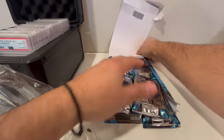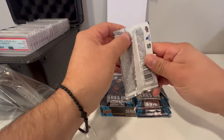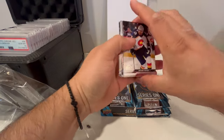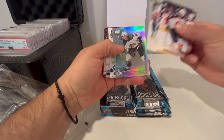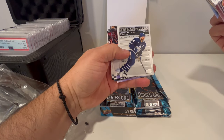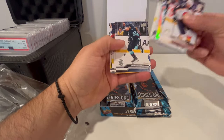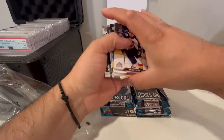Pretty thick cards. Let's see what kind of Young Guns we can get. Okay, Frederick — Gunter. Austin Matthews, cool-looking card. Fillers. Askeroff, McAvoy — alright, we got one Young Guns.